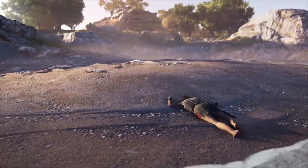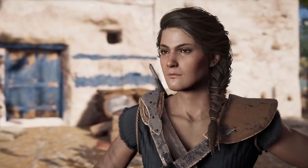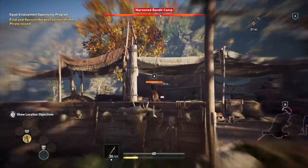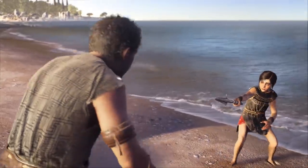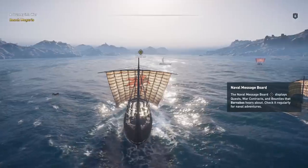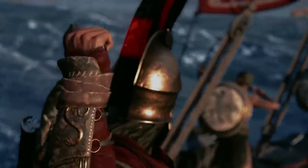Thrown off a mountain as a child, abandoned on an island, becoming a Misthios — Cassandra and Alexios really haven't had an easy time of it. Luckily, we've got some tips to make life a bit easier for the ex-Spartans so you can start wowing, or terrifying, the citizens of Ancient Greece with your stabbing skills. Here are 11 essential Assassin's Creed Odyssey tips to know before you play.